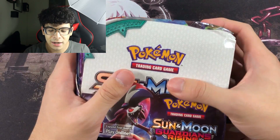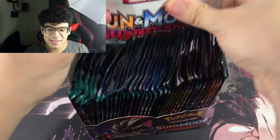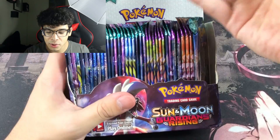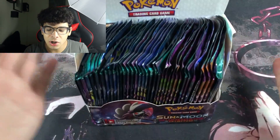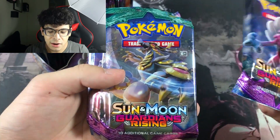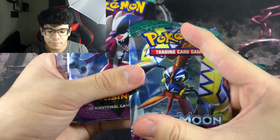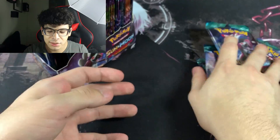First thing I notice is the packs are put in sideways — they're supposed to be facing front but they're sideways. Not sure what goes through their heads. Taking out a couple packs and these feel so thin, like the cards bend super easily.